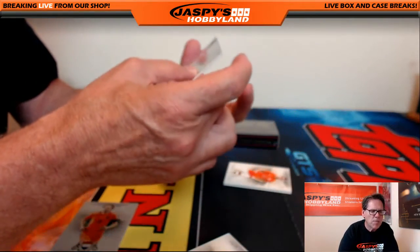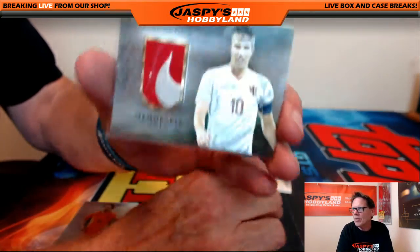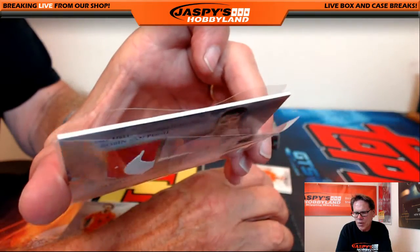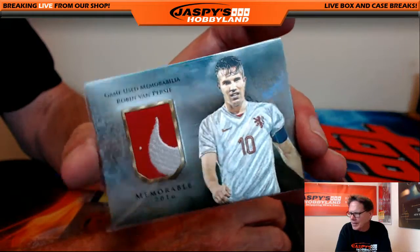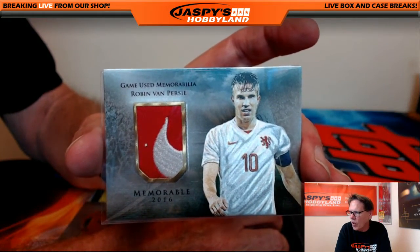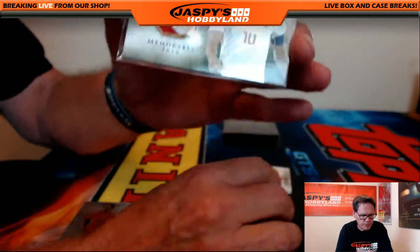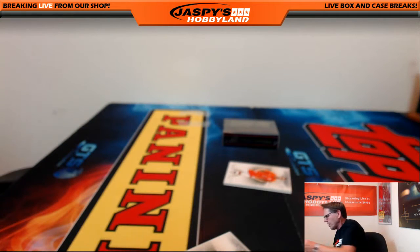A little bit of memorabilia - wow, check it out - Robin Van Persie! This one is numbered 38 of 39, it's almost like a nice Nike swoosh but it's not. Robin Van Persie going out to R. Who's got R? That's Reggie - Reggie's got the letter R.